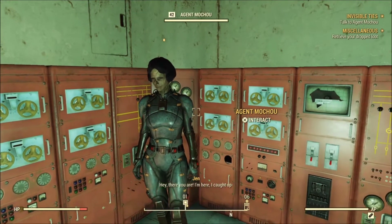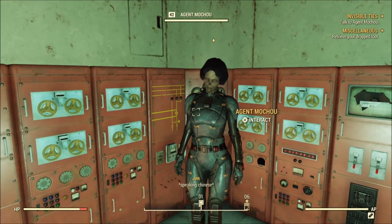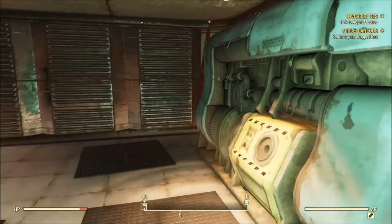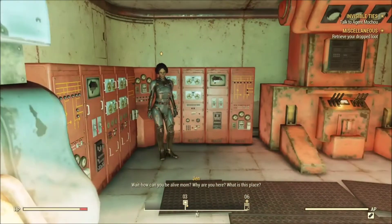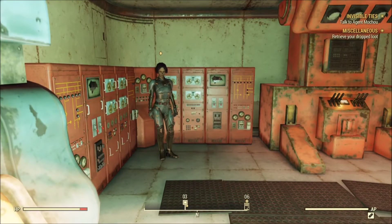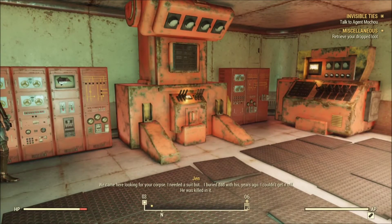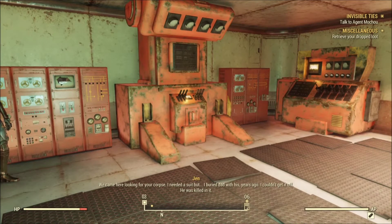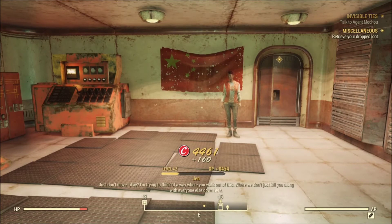Hey! There you are — I'm here, I caught up. Ma? You really are you, Ma? You still live? Wait — how can you be alive, Mom? Why are you here? What is this place? Jen! Why would you come here, you foolish child? You need to leave! We came here looking for your corpse — I needed a suit, but I buried Dad with his years ago. He was killed in it. I didn't know you were alive down here. How could I? You left.